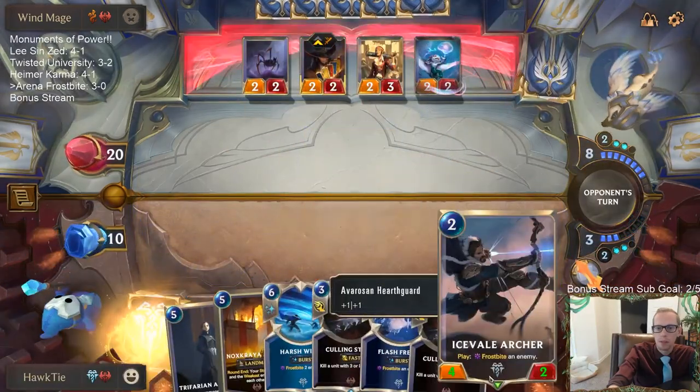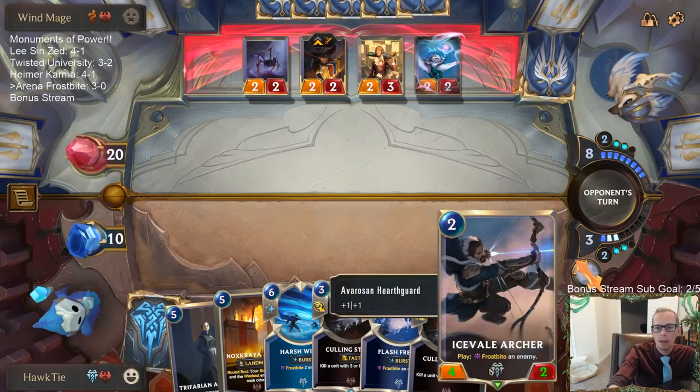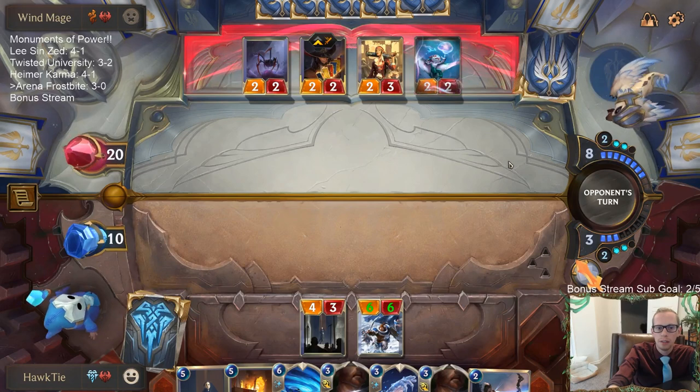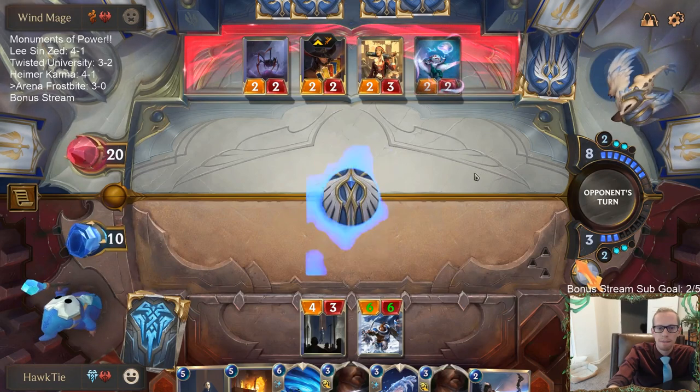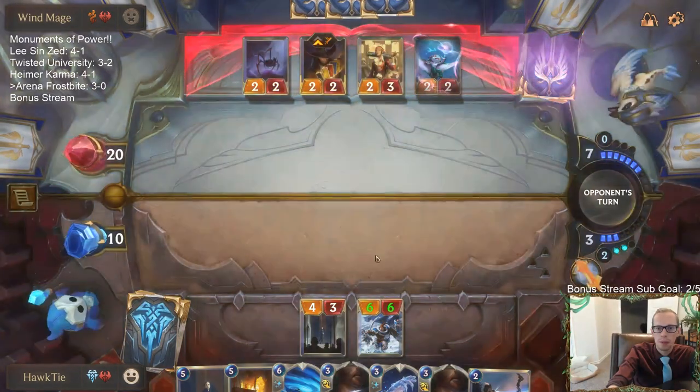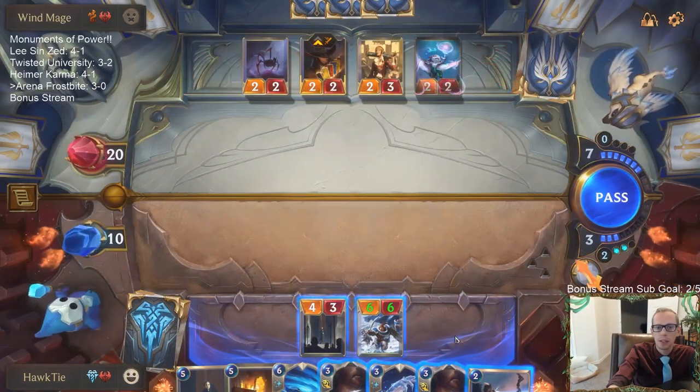This is a really good draw because it allows me to have Archer plus Culling Strike available for Leviathan if they're going leviathan. It does not look like they're going Leviathan.